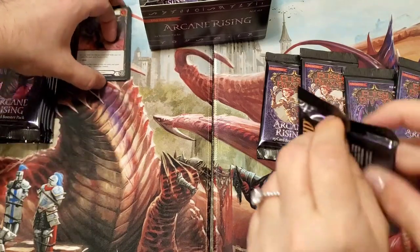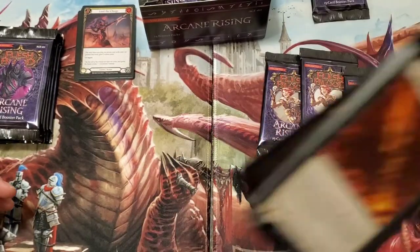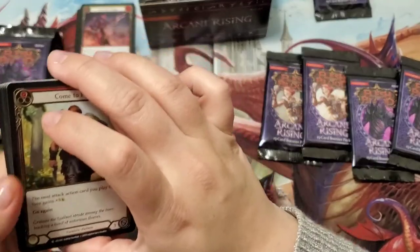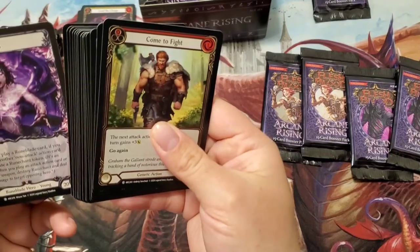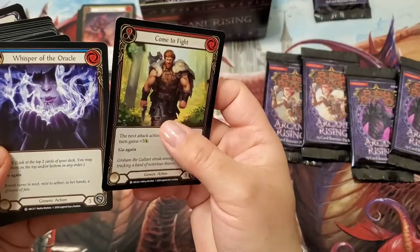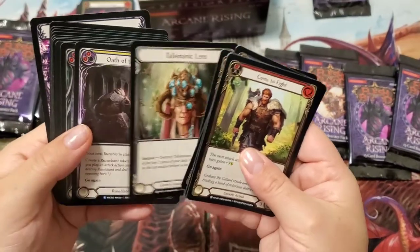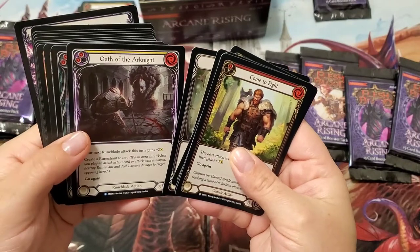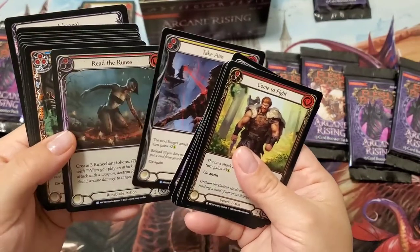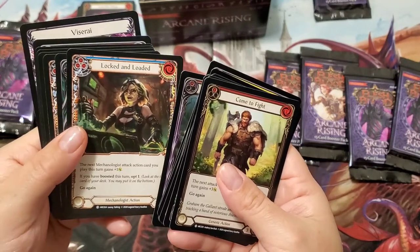I'm sure you'll get it open. I got the Crucible — same weapon that you did! Am I opening these backwards? The very last card in the pack is a double-sided token. Oh, I got a hero! Starting from the back, the first four are common generic actions so they can go in any deck, followed by an equipment. Your rare for the pack is Oath of the Arknight — that's kind of in the middle. This is my first pack of Flesh and Blood ever. You gotta learn at some point — that's how we learn!